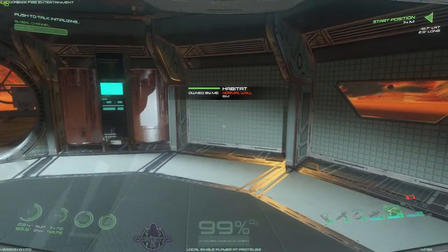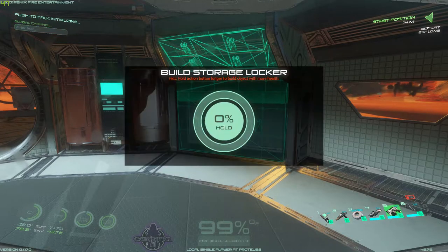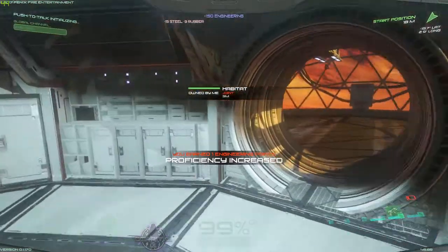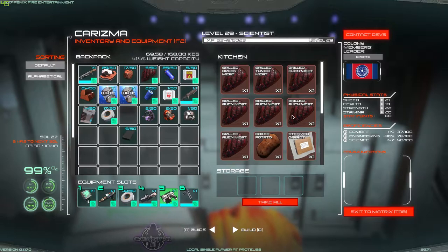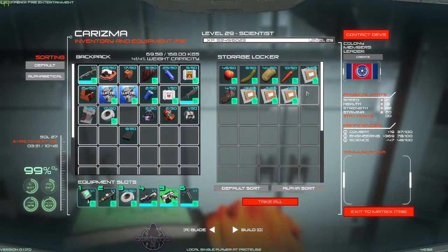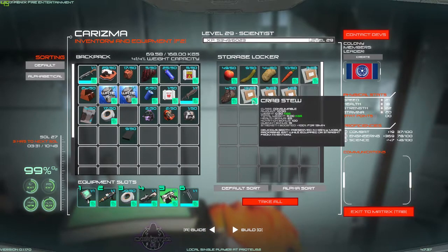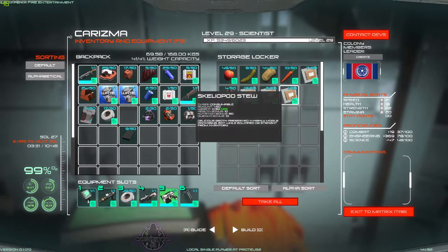Because you know what I'm like — I'm terrible like that. And we're going to put a storage locker here as well. So we've done a little bit of food as well — we did some steamed carrots and things in here. We have the meat stew that we picked up anyway, we've got some crab stew, steamed carrot, and a skellipod stew.